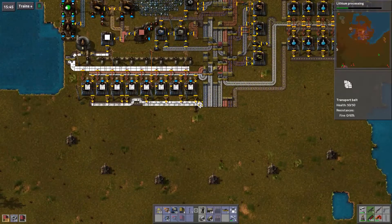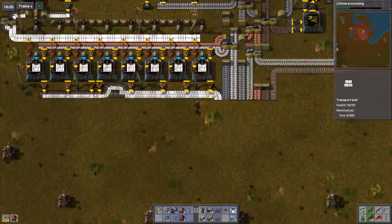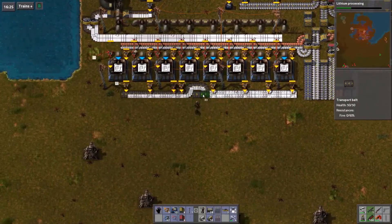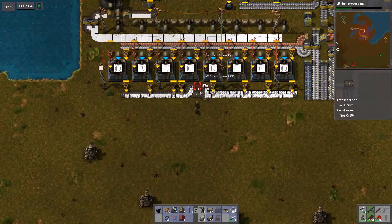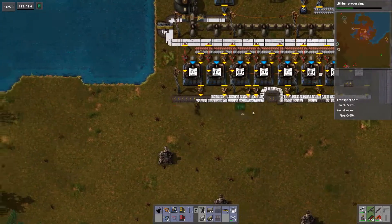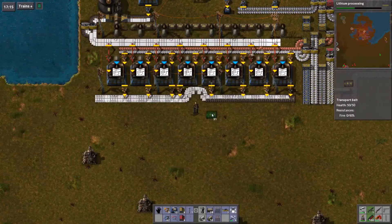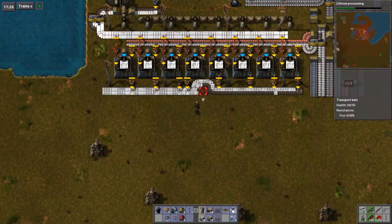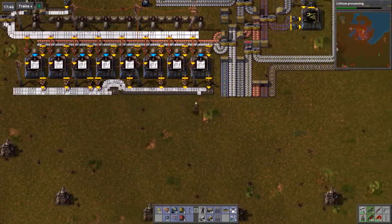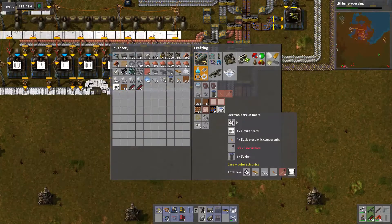These guys are only needed for advanced circuits, so we could bring these guys this way — not put them on the bus. That's probably a better idea honestly. That's the better option because we don't need those on the bus. These things are only used — I'm pretty sure they're only used in these.